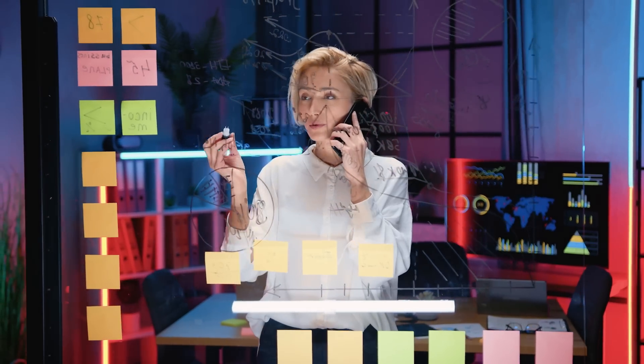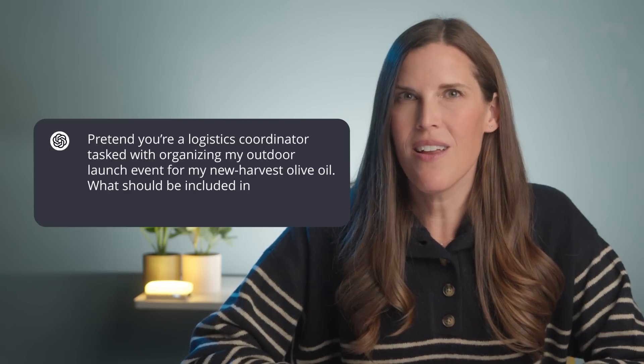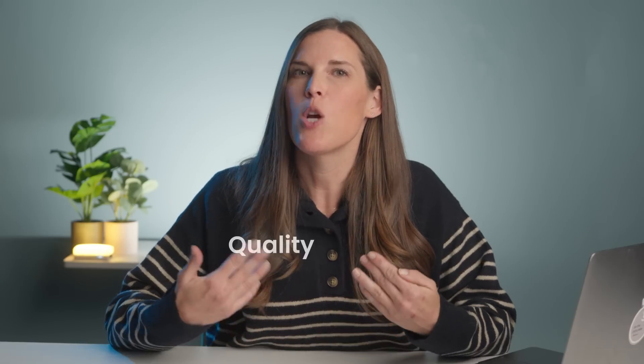You can also ask ChatGPT to take on a specific role or persona. By assigning a role, you provide additional context that shapes how ChatGPT generates its reply, ensuring the output aligns with the expertise or perspective you're looking for. For example, we might ask ChatGPT to be a marketing expert organizing a launch event, a social media manager promoting the event, or a logistics coordinator preparing schedule details. We could say: pretend you're a logistics coordinator tasked with organizing my outdoor launch event for my new harvest olive oil — what should be included in the event timeline? It gives us a thorough and detailed timeline, and it all comes down to providing quality context.